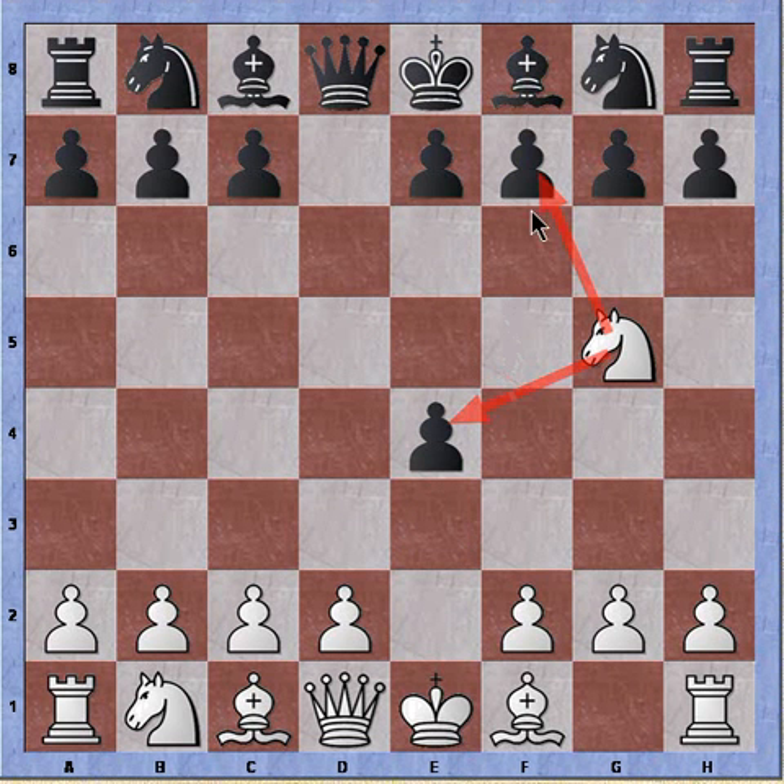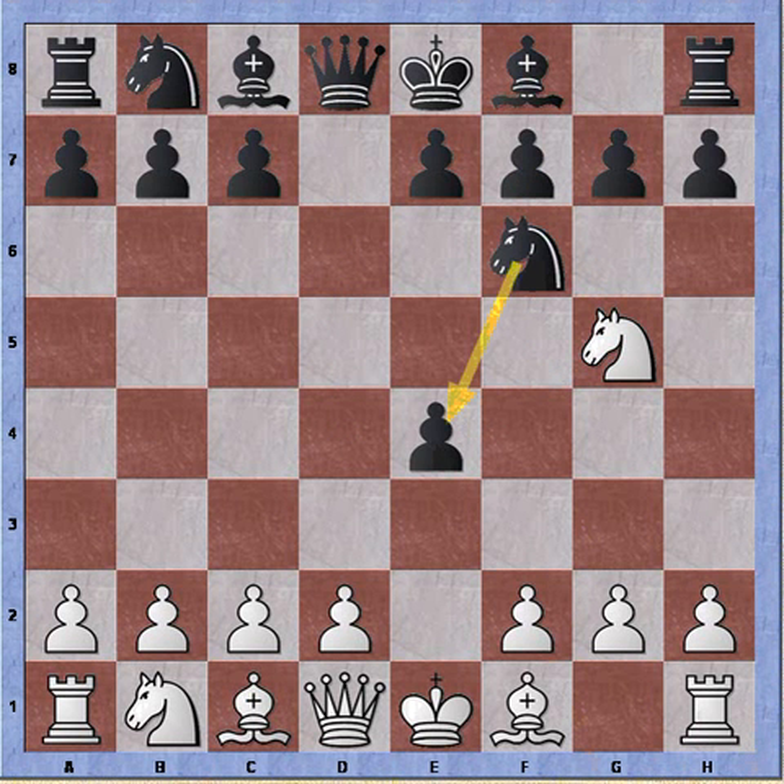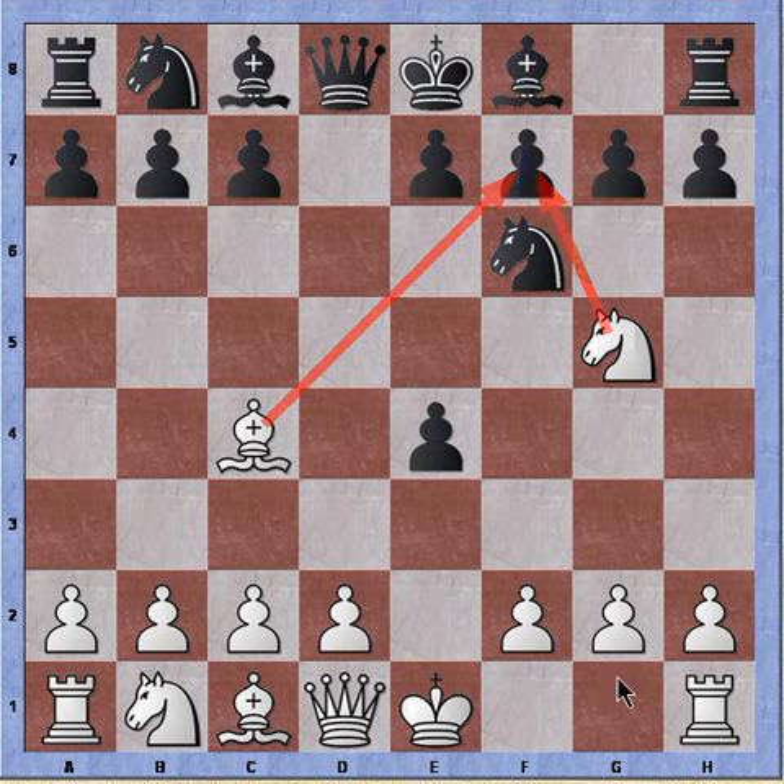Finally, if not pawn to f5 or queen to d4/d5, black has a third possibility to defend the pawn — that's knight to f6, and this was played in the game. Knight f6, protecting the pawn on e4. Again there are two ways for white to continue: he has an attack on the pawn on f7 and on e4. Either he can develop knight to c3 to try and recapture the pawn, or bishop to c4, which was played, to continue the attack on f7.